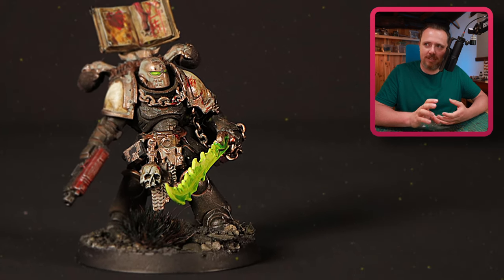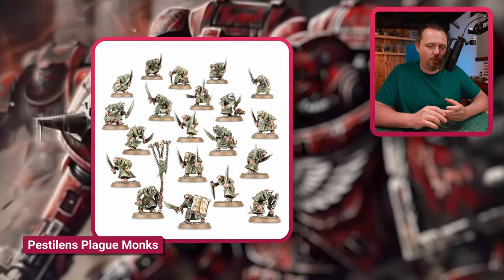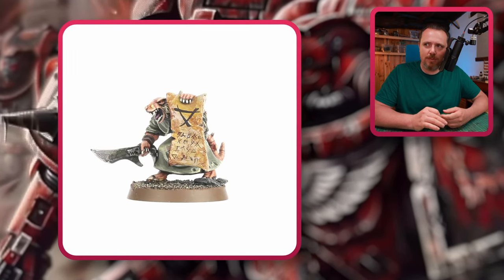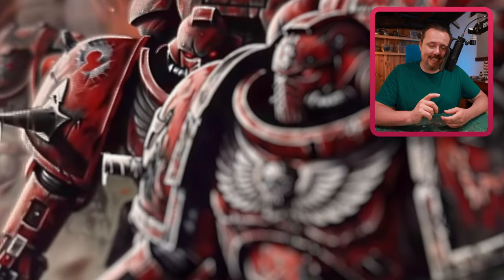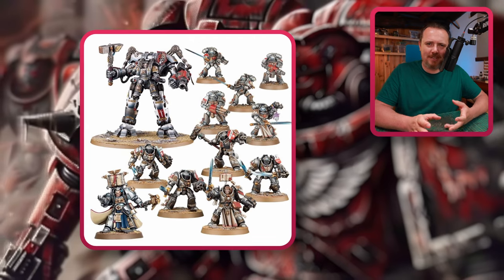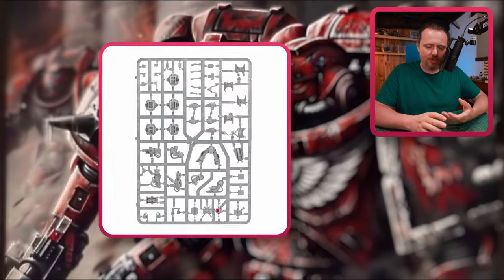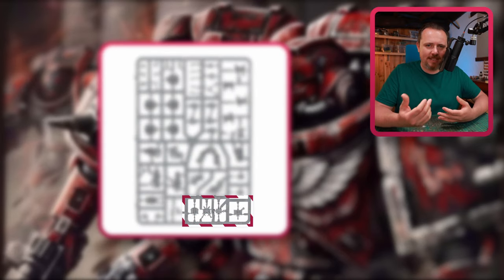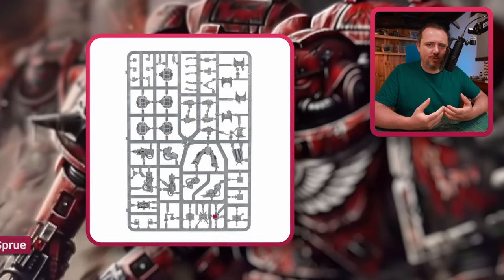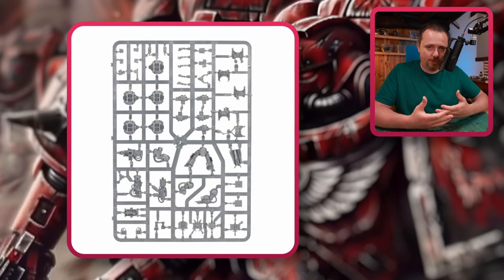There's also the Skaven Plague Monks — they have a bunch of scrolls, books and parchments and can provide really nice bits for your marines too. And the Grey Knights: it might be a bit heretical to put Grey Knight bits on Word Bearers, but they have a lot of cool iconic books, often with daggers in them, from the regular kit or the Terminators. You can put these onto the backpacks of your Legionnaires, your Possessed, your characters, or maybe on vehicles.